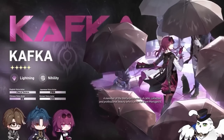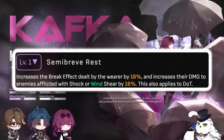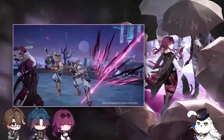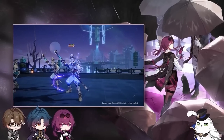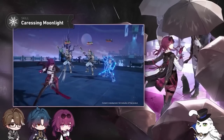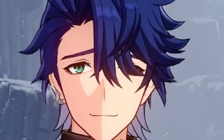For a free-to-play light cone option, I would use Fermata. Fermata increases break effect for the wearer and also increases damage to enemies afflicted with shock or wind shear. This does kind of remove the option to run a triple DOT team since it makes her more niche — basically forcing you to run Sampo. If you don't like Sampo, then that's on you.